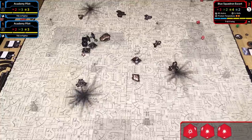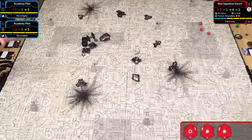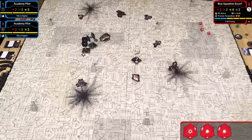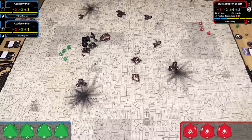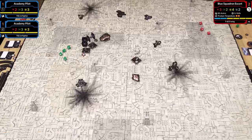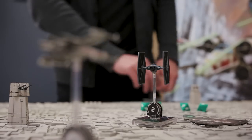Range 3 means I get a defense bonus. I'll roll my attack dice. Wow, pretty strong—I hit and crit out of the gate. My defense stat is 3, and I'm at range 3 so I add one die. All blanks on defense—I take a hit, hit, and crit. I'll take damage cards from the damage deck. It's a crit dealt face up. Because I'm destroyed, the target lock goes away and my ship comes off the board.